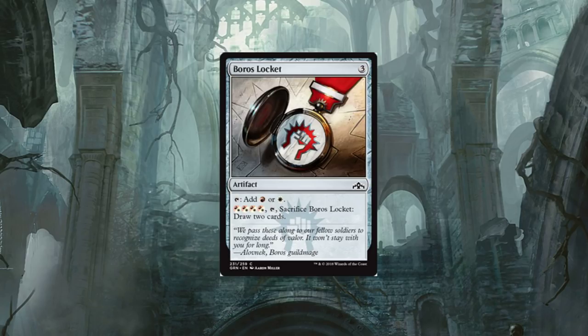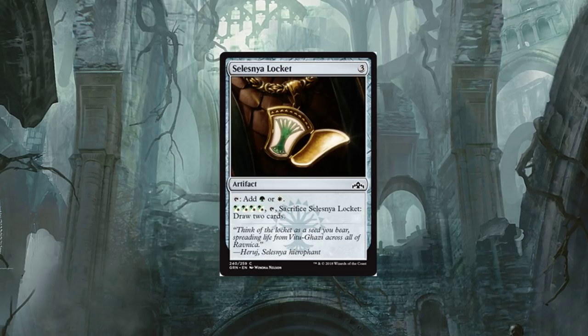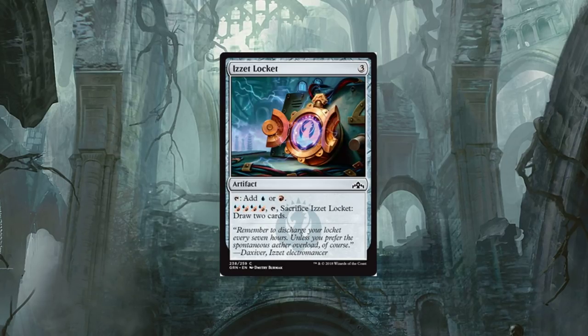Boros Locket — these are cool. We got some new Lockets, and they go across all the color combinations. For instance, Boros: add a Mountain or Plains to your mana pool. And then for any combination, sacrifice Boros Locket: draw two cards. The ability to draw two cards is amazing because not all of these colors have card-draw ability in their own special ways. This is going to be a ramp card and on top of that has the ability to draw two cards — these cards are going to see a heck of a lot of play.